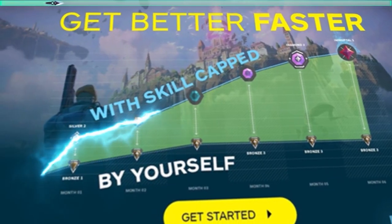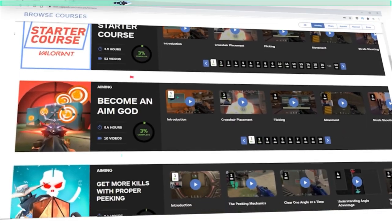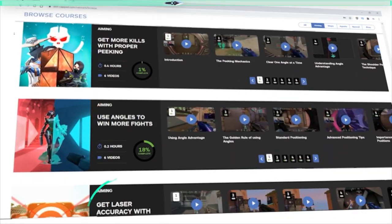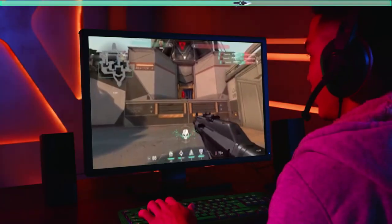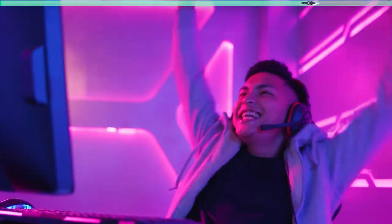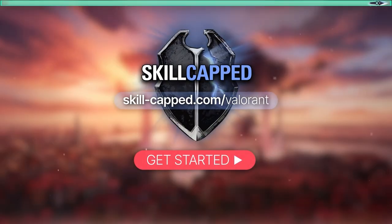If you're serious about improving, go to skillcapped.com to unlock our hyper improvement system that will teach you how to win more gunfights, master your agent, and so much more. It's backed by our rank improvement guarantee so you have nothing to lose, so come join over half a million satisfied members of Skill Capped. Improve that KDA and get the rank you've always wanted at skillcapped.com — link is in the description below.